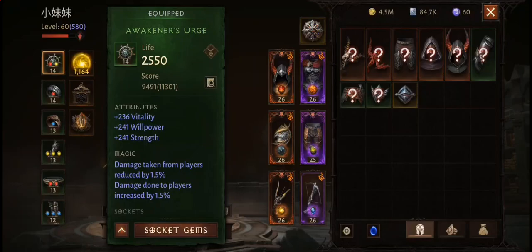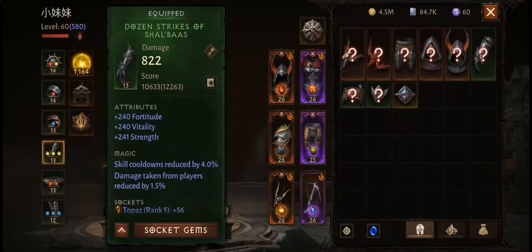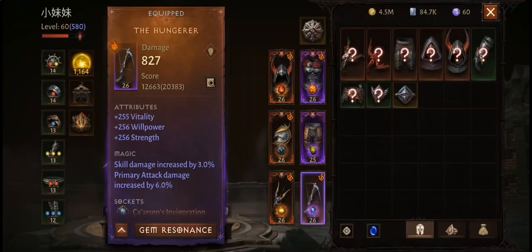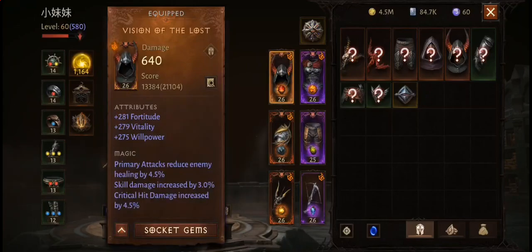My green set gear is made up of four Vithu and two Shalbas pieces. For legendaries, I'm using Excavator for the main hand and the Hunger for the offhand, Hate Sheath for the chest, Ruinous Path for legs, Vision of the Lost for the helmet, and lastly Life Bait for the shoulders.